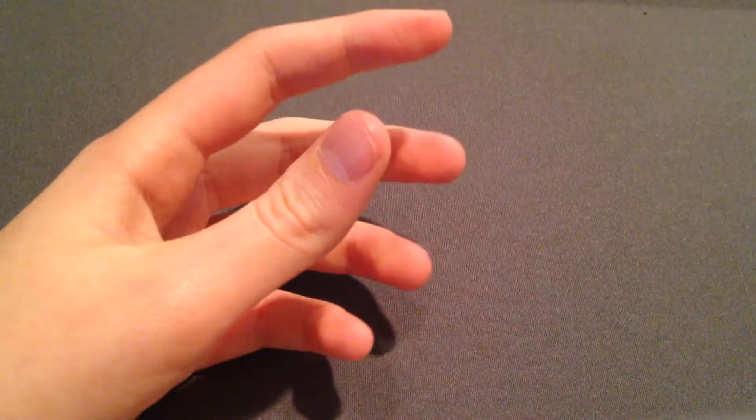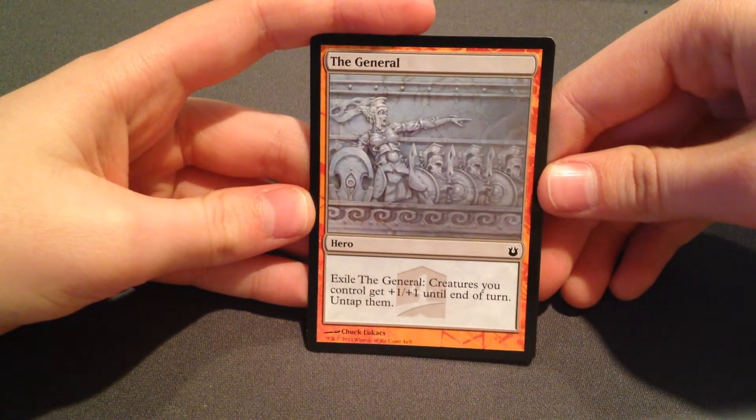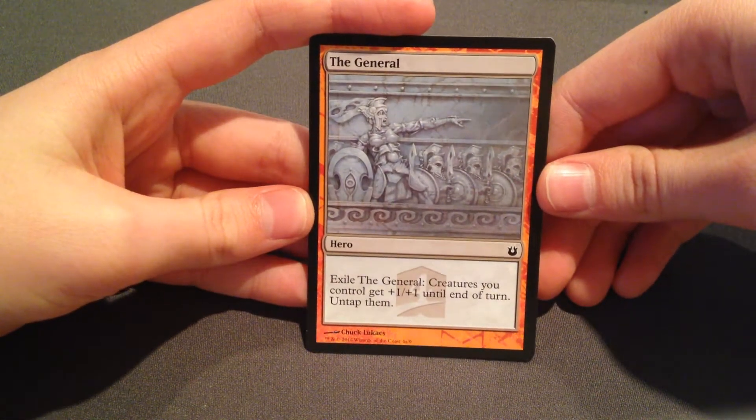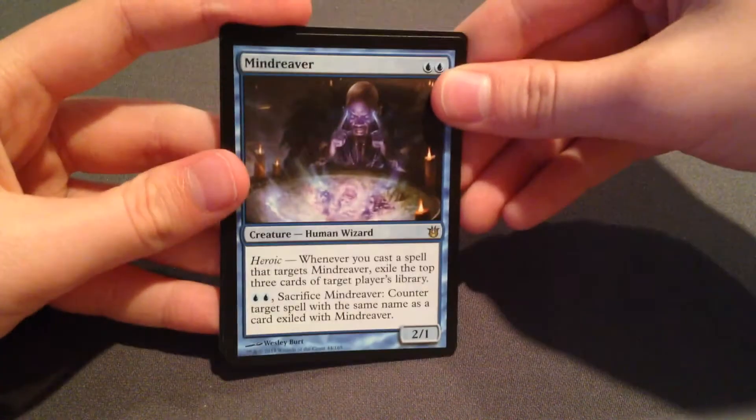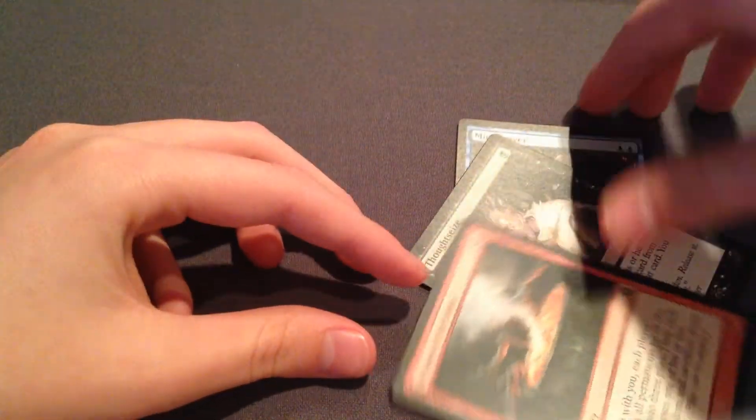The hero card we got was Elspeth — tapping creatures gets them plus one and plus one until end of turn and untaps them. Other notable pulls included Mind Reaver, a Thoughtseize, and Whims of the Fates.